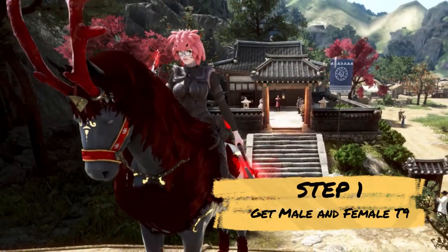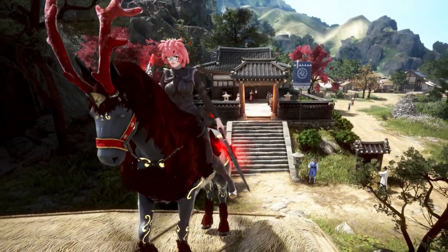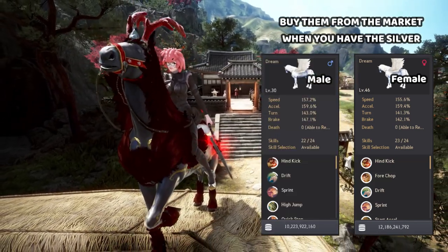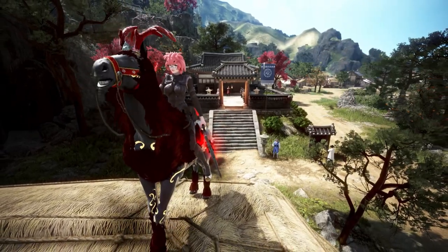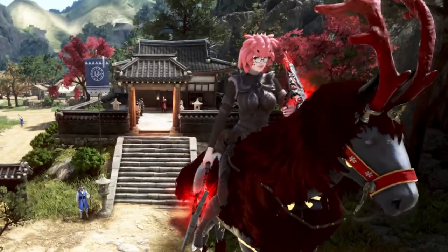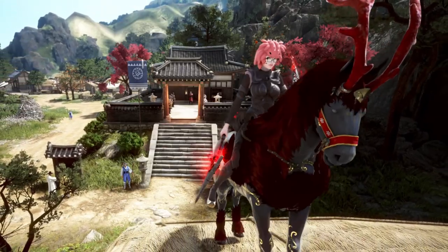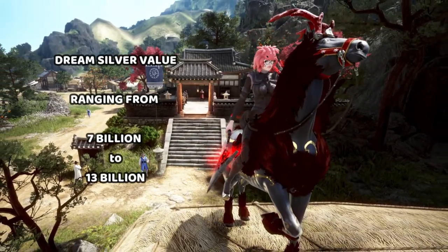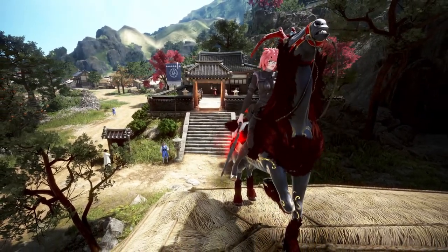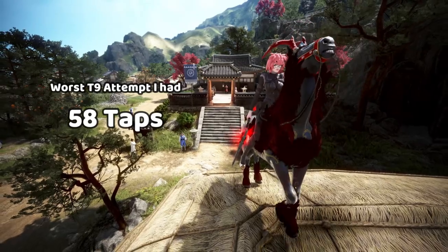Step one is the hardest and most expensive, but you can put this one at the end if you don't have the budget yet. You need to get a level 30-plus female and a level 30-plus male of the same type. For the free dream horse, you already have yours — level that one to level 30-plus and you'd get the opposite gender. These can be bought off the horse market, especially from people offloading their imperfect stat horses. I don't recommend tapping on your own for these horses, because that could be a slippery slope and you'll lose a lot of funds.